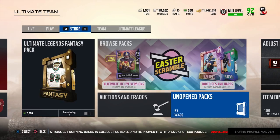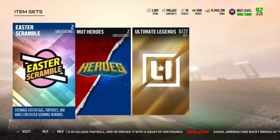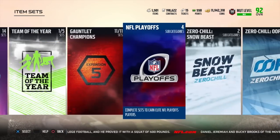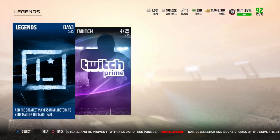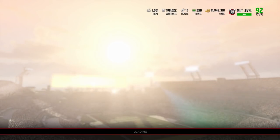There is also a set exchange for one egg with one silver token in the Legends folder. We are currently at 21, and now in the Legends tab we can get another one — that is going to be 22 in the Easter Scramble silver token exchange in the Legends tab.